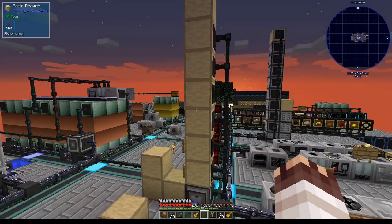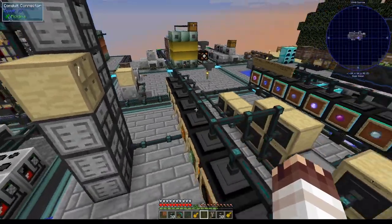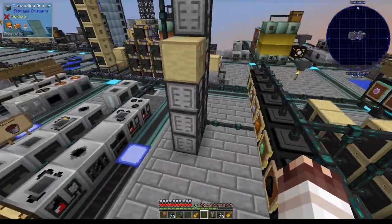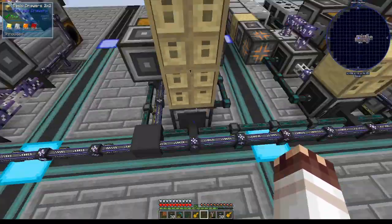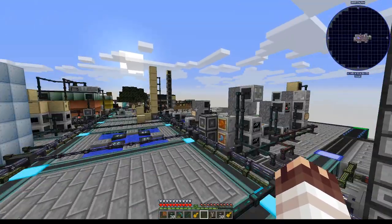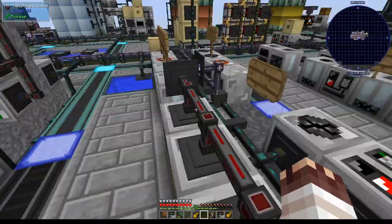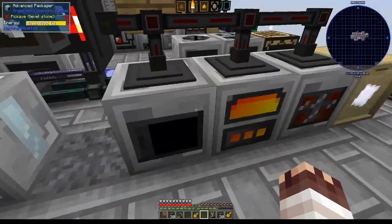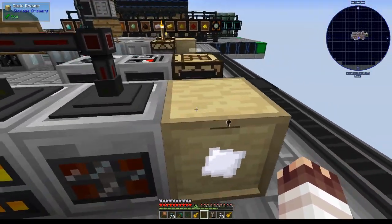To supply sodium hydroxide dust, I basically just added it to the drawers. To supply bones, I gave them a drawer in the DML system. To supply gallium plates, I added them to this drawer system, giving it a blue insert with a filter on gallium plates, extracting gallium plates from this drawer. I'm now using a level emitter to control these machines instead of the original redstone upgrade from the drawer.